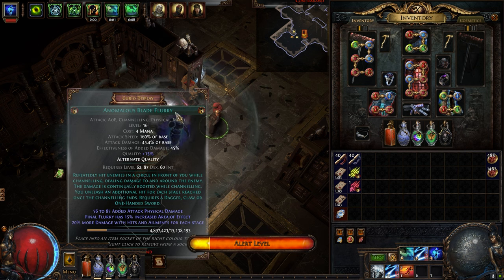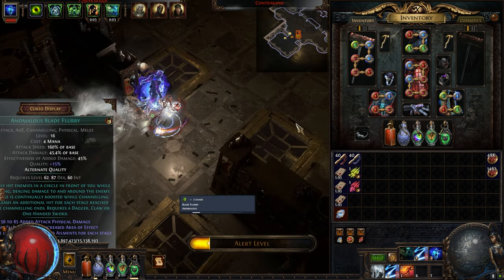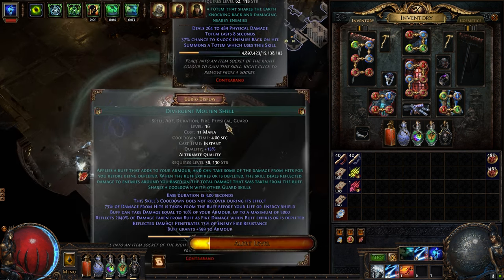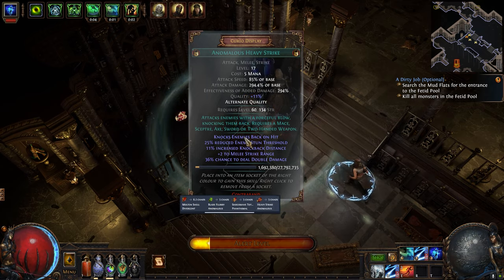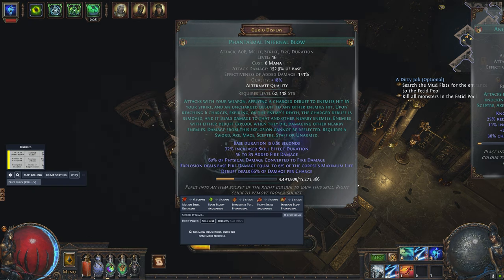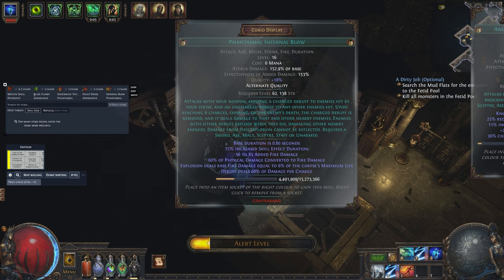Do not block these two points if you want to price check. Health bar and Minions health is the usual issue — suggest you turn off the HP bar indicator in the settings UI. Voila! Go and shop your divine orbs in Grand Heist now. If you like this kind of content, do drop a like and sub. Cheers!